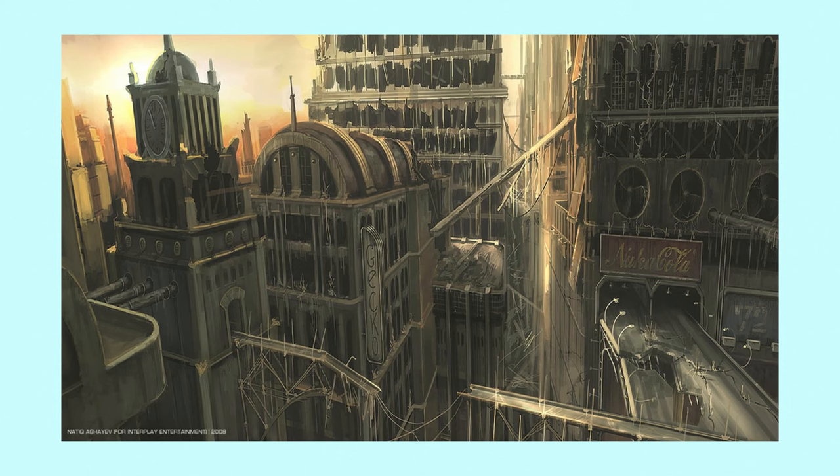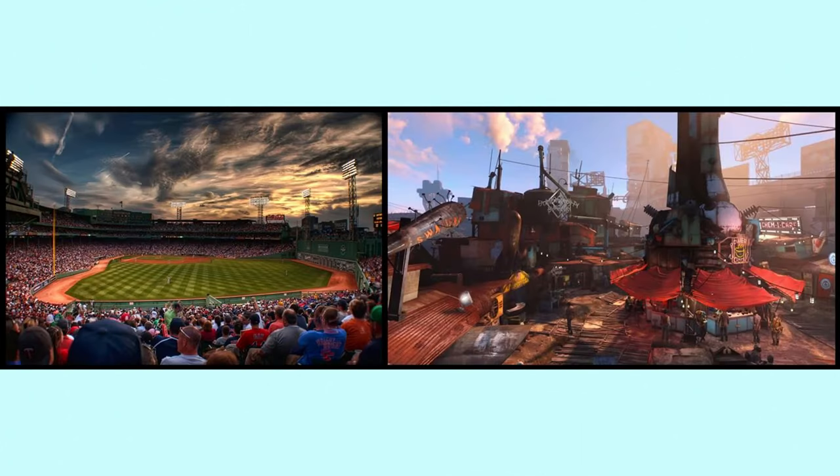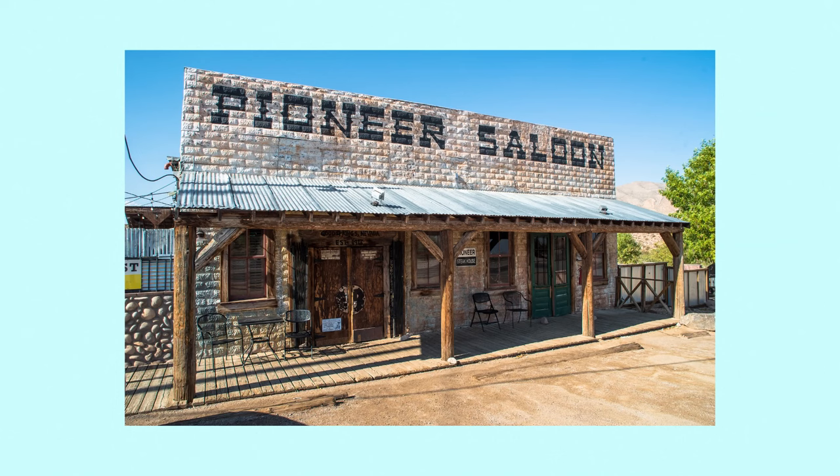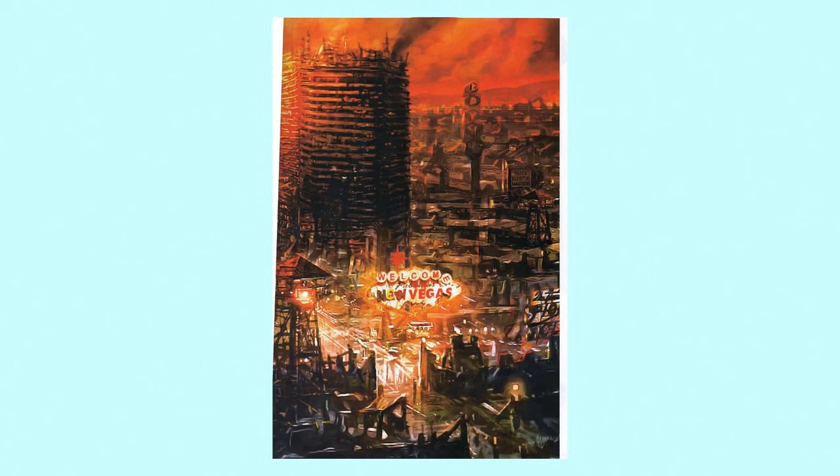In a game like Fallout 4, where we have Boston, we're obviously drawing from things about the real world Boston. You obviously have Diamond City, which is based off of the real life Fenway Park. They're using some of the culture of that city from the pre-war and putting it into the apocalypse. New Vegas, even further, is a shining example of this — Las Vegas before the war is a den of gambling, prostitution, whatever your heart desires, feed into vices. It's why it's referred to as Vice City very often. New Vegas sticks right along with those themes in a post-apocalyptic version of that city.